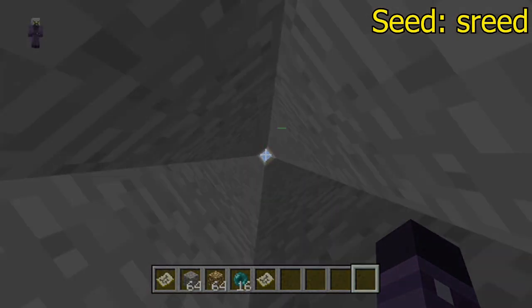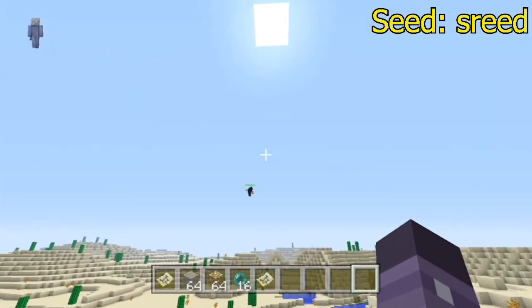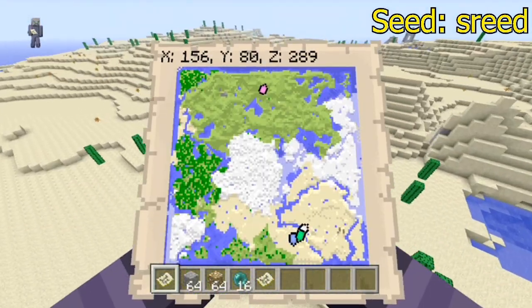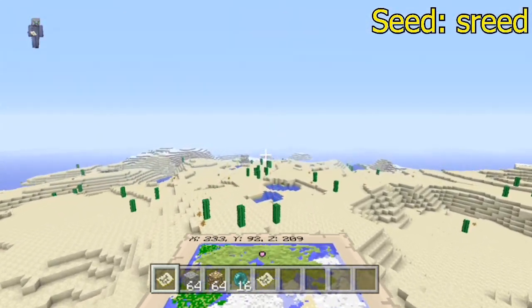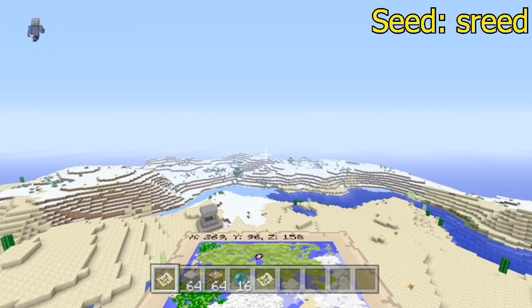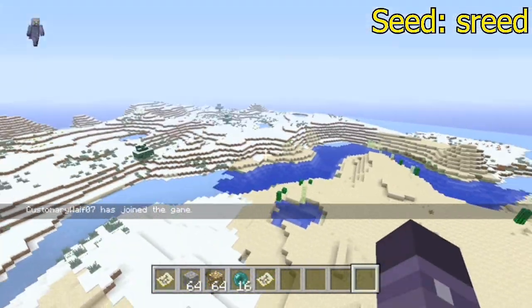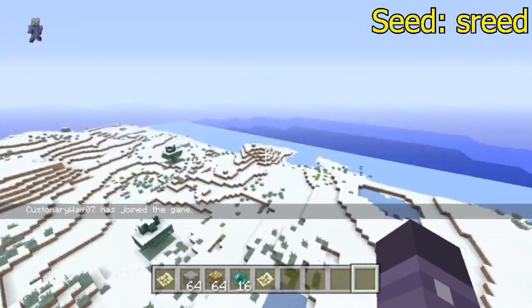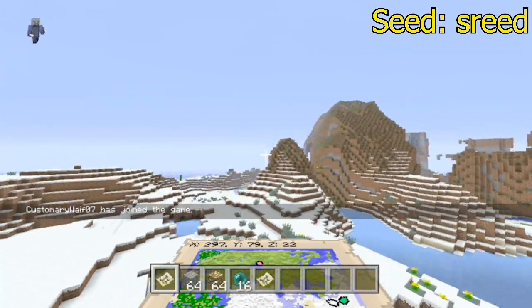The next part we're gonna do is I'm just gonna show you guys all the mountains — I'm just gonna try to fly around them all. They're pretty cool. I'm just gonna fly over the sand desert, and as always every map has one of these: an abandoned lonely well. This one actually has some stuff around it, and it actually has a pretty cool river that goes around the sand biome, as you saw on the bottom right of the map there.